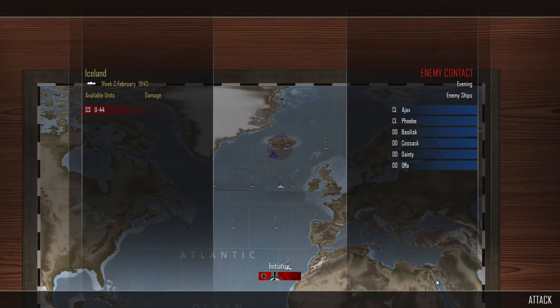Look at that - we moved the Gneisenau and at the next moment, light cruiser Ajax, light cruiser Phoebe, and destroyers Basilisk, Cossack, Dainty and Offer all move into that area. Were they a hunter-killer squad trying to take down the Gneisenau? The Gneisenau now has a light cruiser escort. But we've evaded them, and U44 is still in the area - she's spotted them, so she can get some potential kills.